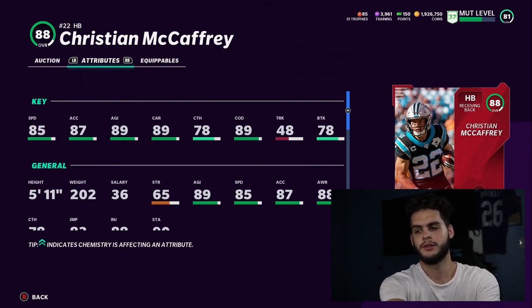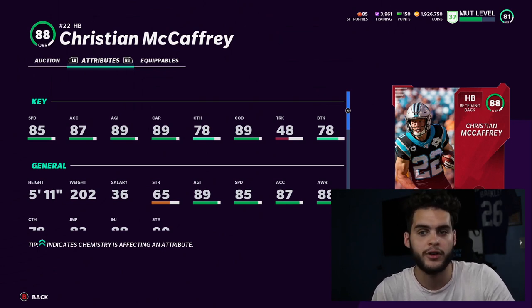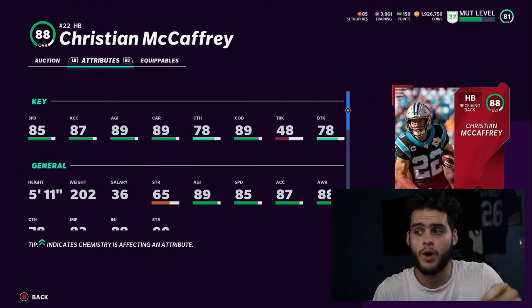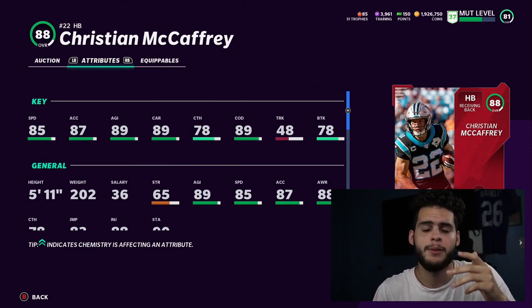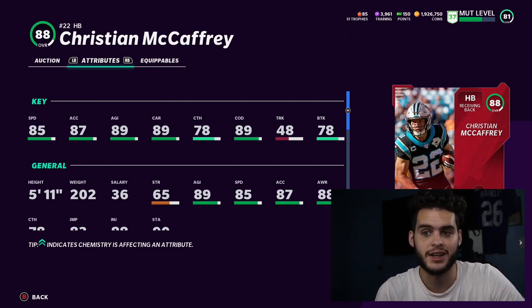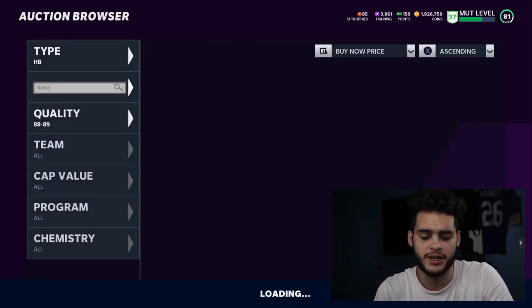Right now we have Isaiah Simmons, Tyrann Mathieu, Devin Bush, and so many fast guys that McCaffrey's speed isn't enough. Every time he breaks past a linebacker and faces a safety one-on-one, that safety is going to catch up. He'll be great powered up, but for this price you're better off going with Saquon or Dalvin for 30-40-50k — one-third to one-fourth the price for similar production. If he had 86-87 speed it'd be a different story, but at the same speed as Saquon and Dalvin it's very comparable. I'd stick with Warrick Dunn or go with budget guys.